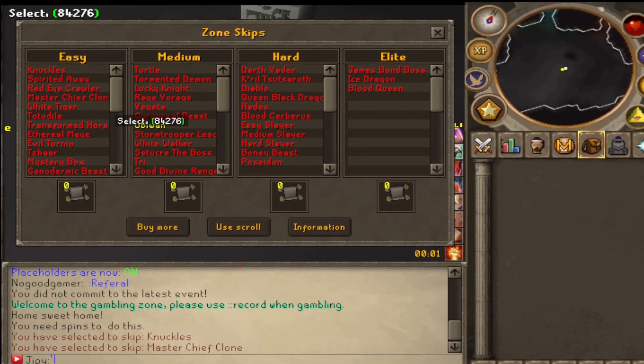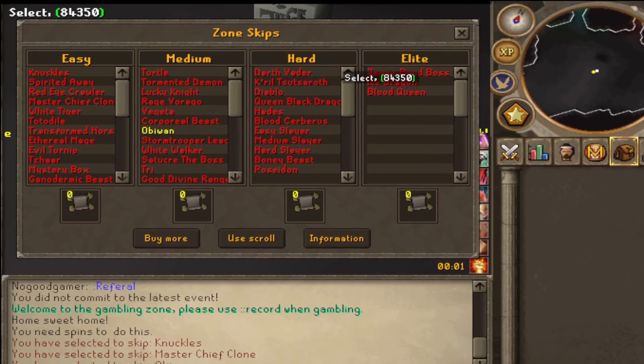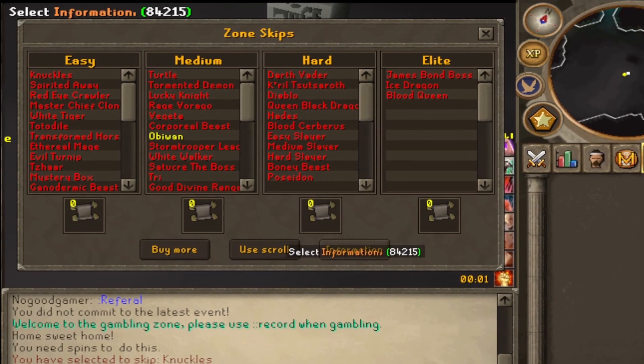For different difficulties of zones, they offer skips. The interface allows you to select the exact task you would like to bypass.